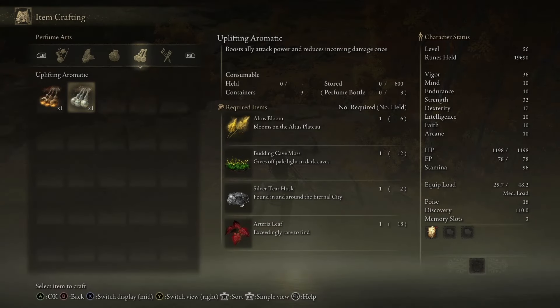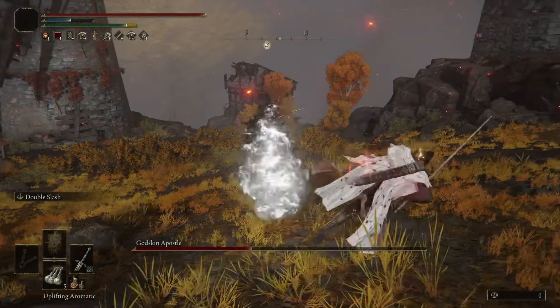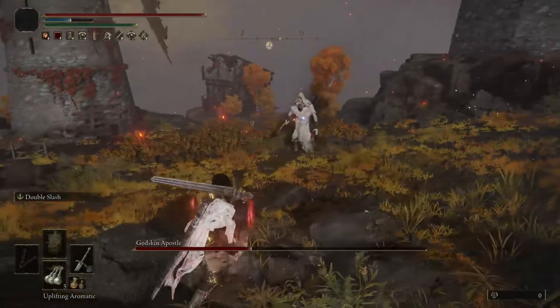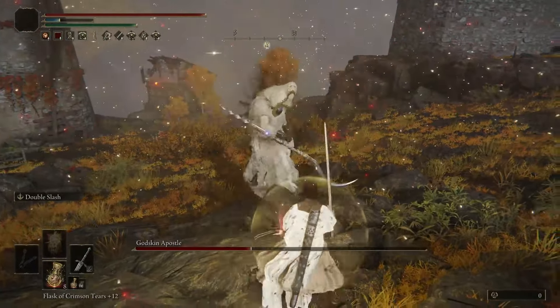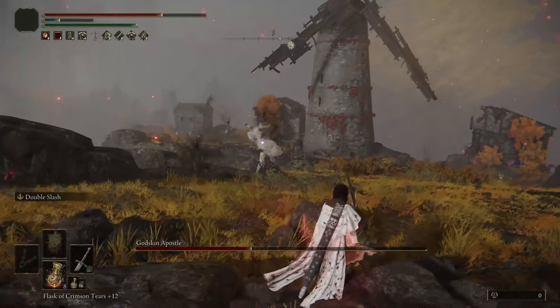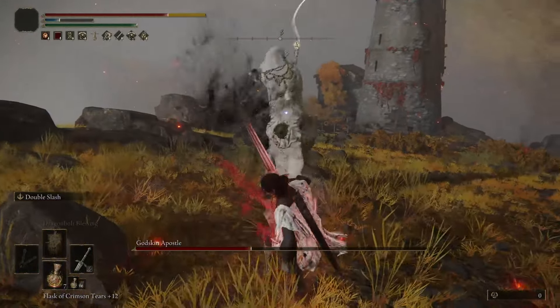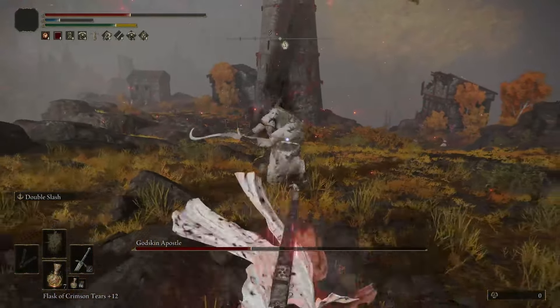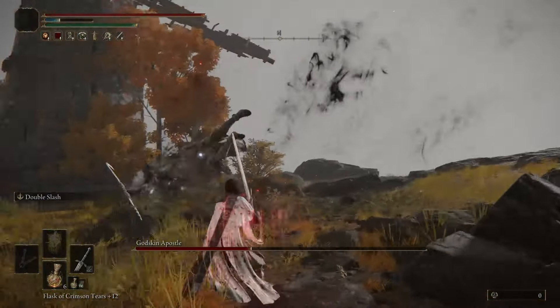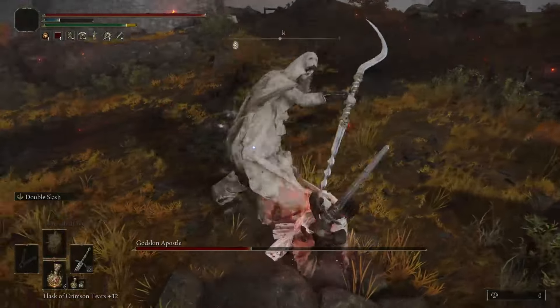You get the Cookbook from the Perfumer's Ruin in this Dark Souls 3 chest. You may be thinking, but isn't the Blood Boil Aromatic better? And it kinda is, as it provides 30% more damage instead of the Uplifting Aromatic's 10%, but the Blood Boil Aromatic increases damage taken by 25%. So much like communism, it's only better in theory. A damage increase is not the only buff provided by the Uplifting Aromatic, as it also gives you a 90% damage reduction for one hit, kind of like the Opaline Bubble tier. So if you're bad like me, you can use this to avoid high damage attacks that you struggle to dodge.